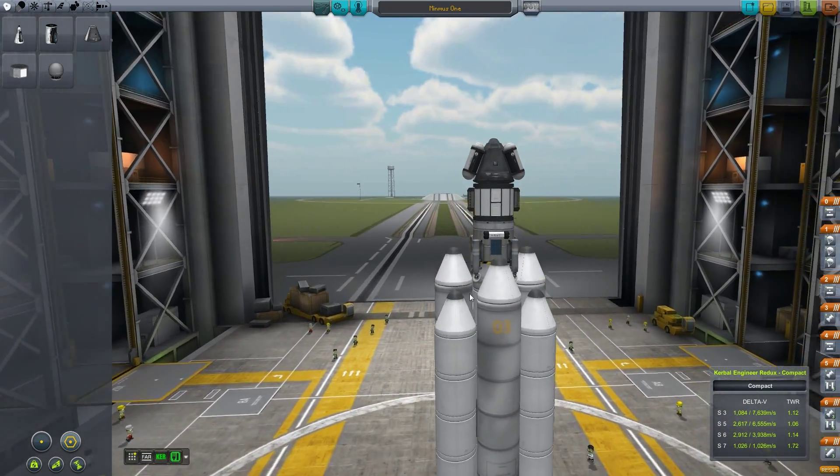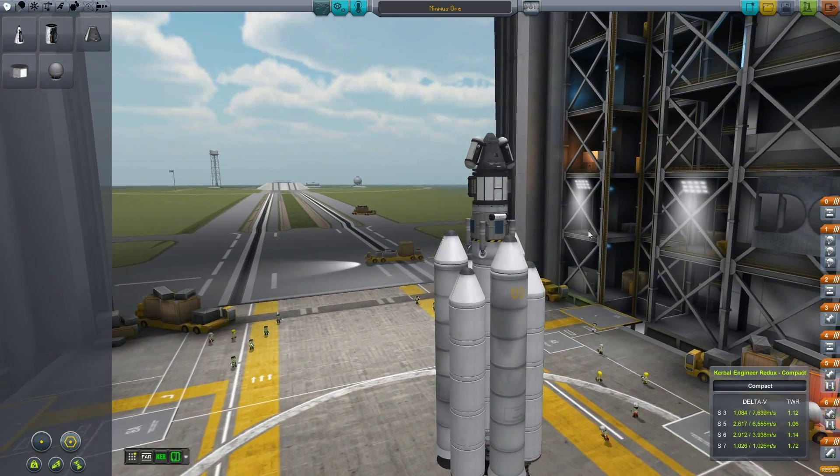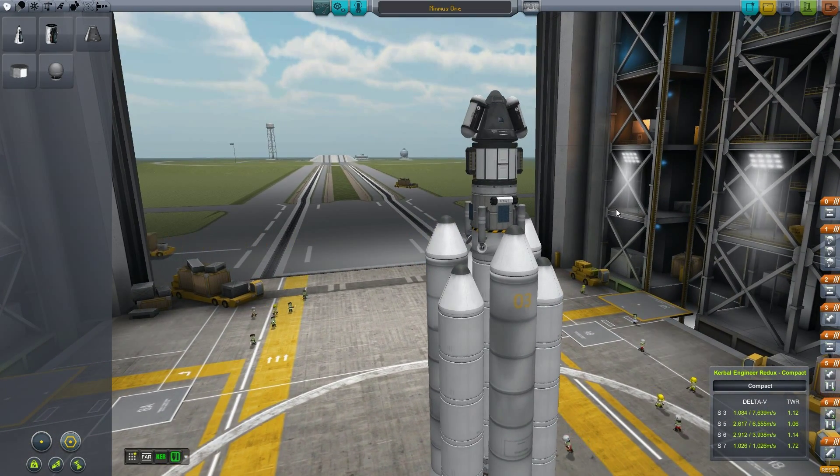So let's go ahead and make a probe — a communications probe. I'm going to build it off-camera and show you it in the VAB, and we'll launch it after. See you then.